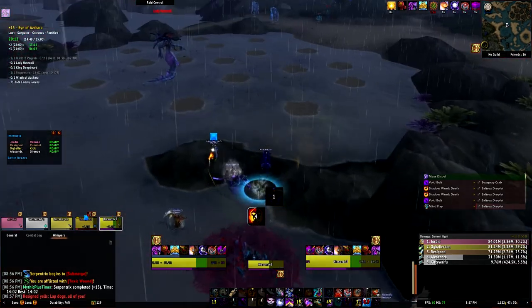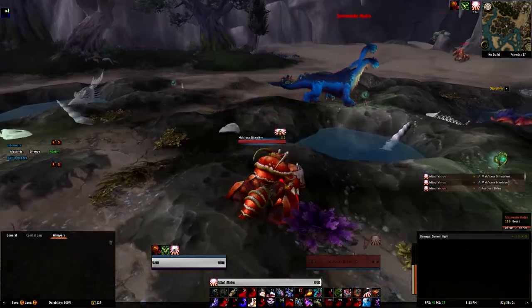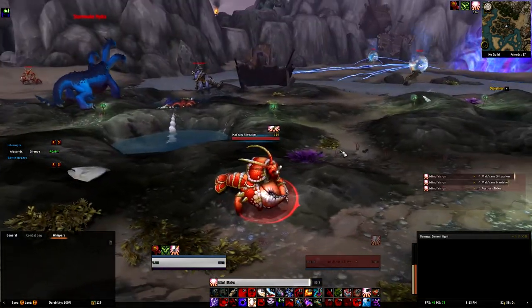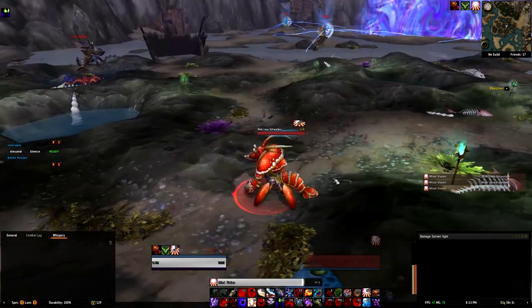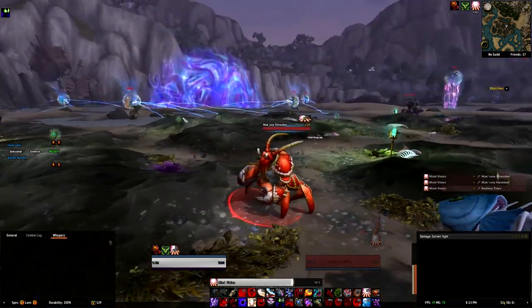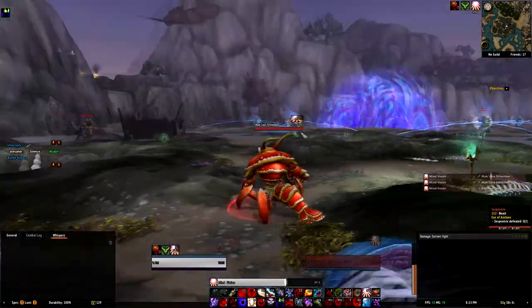Another one later on that you also want to keep in mind is this guy, the Silt Walker — he just applies a DoT debuff onto somebody that is magic. I don't remember the name, unfortunately, but I just know that he does it. So every time I engage him as a healer, I keep in mind that somebody is going to get a debuff off of this guy, and you just want to dispel that off.